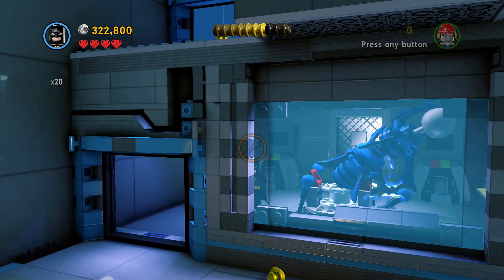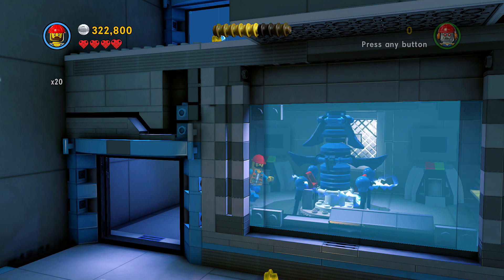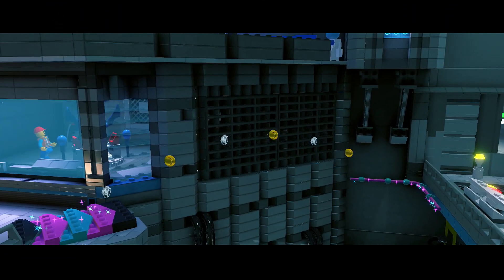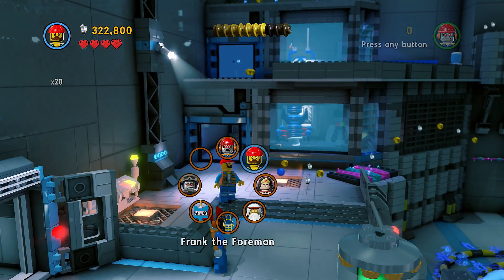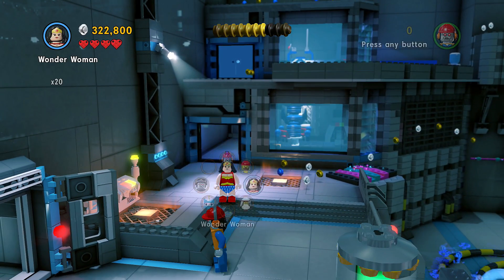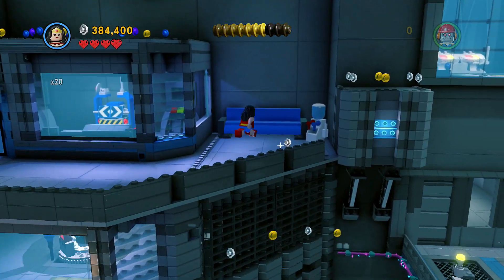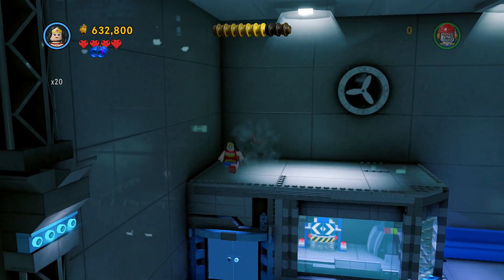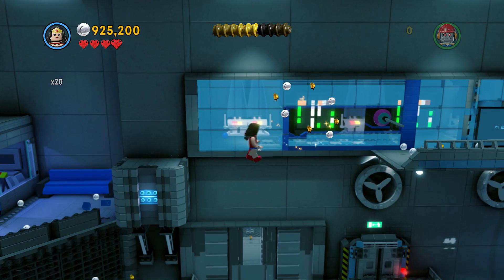Let's walk around and see what's going on. I'll use Frank the Foreman — all right, almost done, there you go. So for this part I just go ahead and use Superman to fly on over. There's a room right here that I can use Benny, but I'm gonna try to go around and figure out this room real quick. You'll see you have to get to the other side.